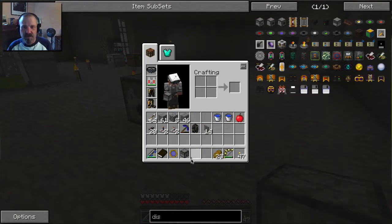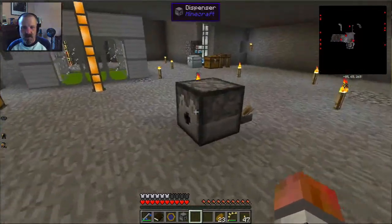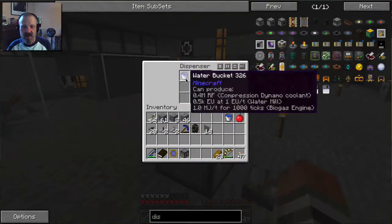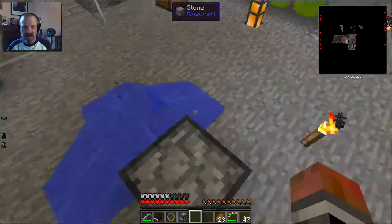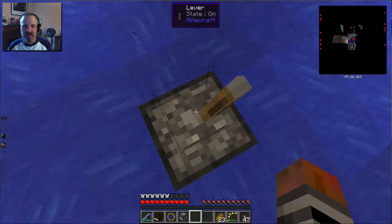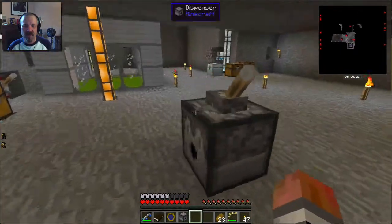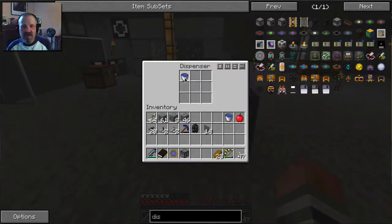This will make a mess, but if I put a water bucket in the dispenser's inventory — it's got nine spaces — and I click the lever, it releases the water. And then another redstone signal brings the water back into the bucket. You can also shoot arrows with it.